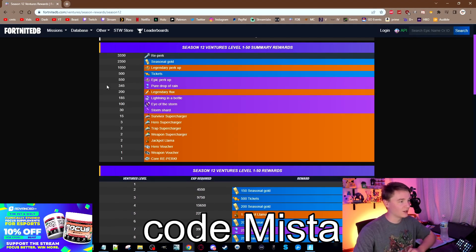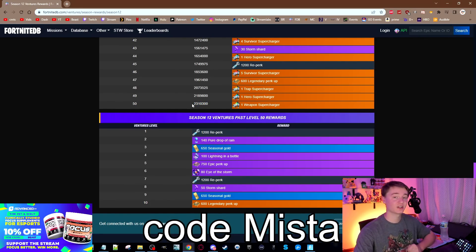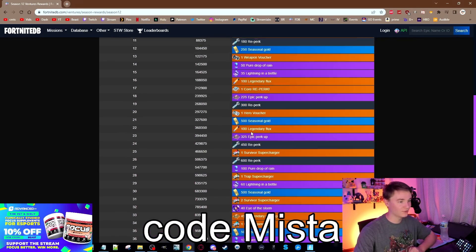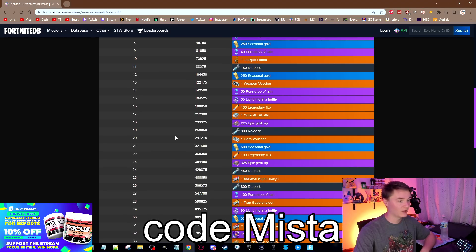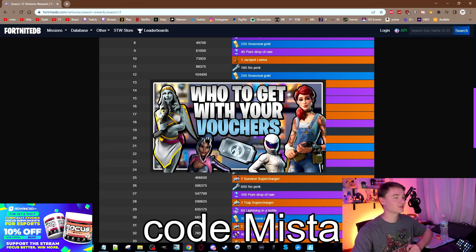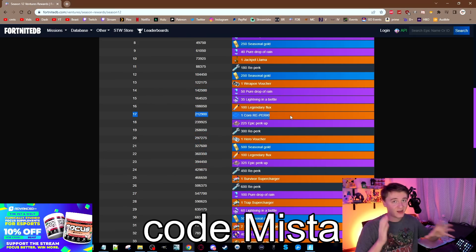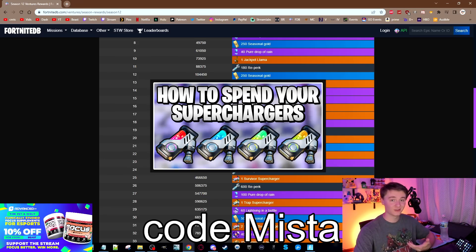Let's talk about the rewards. The big ticket stuff is all grouped up here so you can see everything that you get. The big number you want to look out for is 2.31 million — that is how much XP you will need to finish ventures. The weapon voucher is unlocked at level 13, and the hero voucher is unlocked at level 20. If you want a video on weapon vouchers or how to spend your hero vouchers, those links will be down below. The first core reperk unlocks at level 17 — link down below, because these are kind of complicated for newer players. You only get one voucher per season, so it's important to spend them correctly. Same thing with superchargers — linked to that video down below.